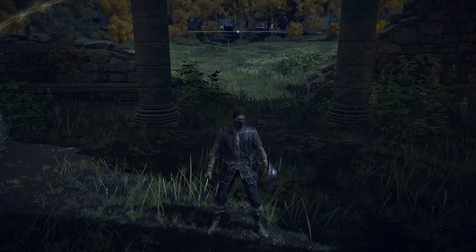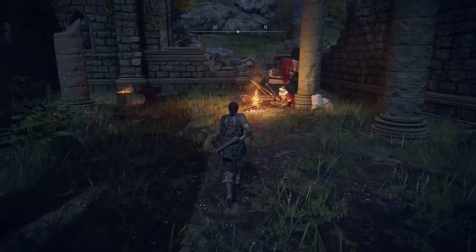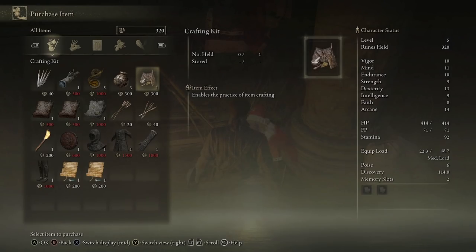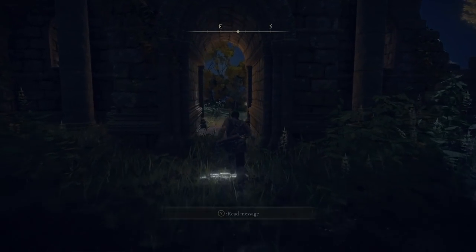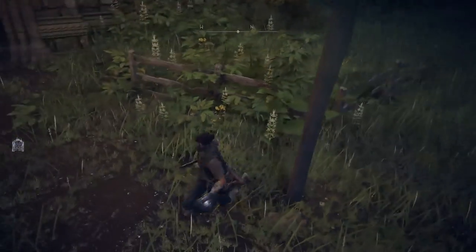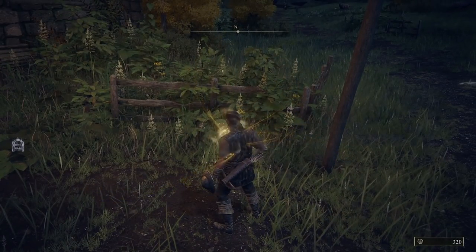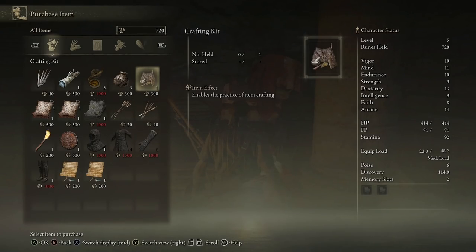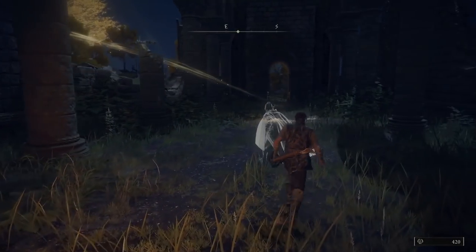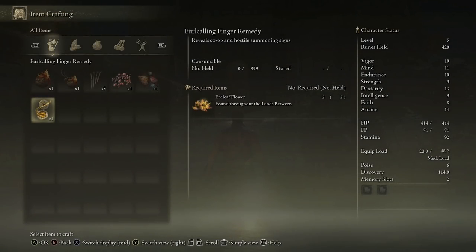After you've got your hands on two earth leaf flowers, come back to the Church of Elleh - this is the first step as soon as you come into Limgrave, head north and go to Church of Elleh. Talk to the merchant sitting down and buy a crafting kit for 300 runes. Out the front of the church on the east side by a pole there will be a golden rune level two - use that for 400 runes. Purchase the crafting kit, open your menu, go to item crafting, and you can now craft the fell calling finger remedy.